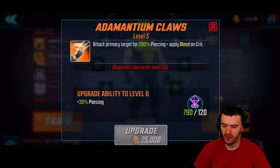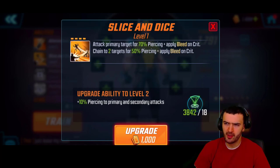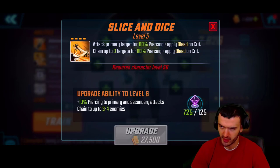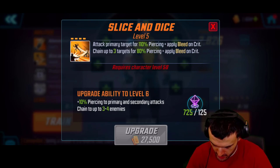We need to make sure whatever we do with him, we gotta have some crit on him. Second ability: attack primary target for 70% piercing, apply bleed on crit — this is literally the same one — chain up to two targets for 50% piercing and apply bleed on crit. Seems kind of very similar to the first ability, except now you can chain up to three targets. Not bad!